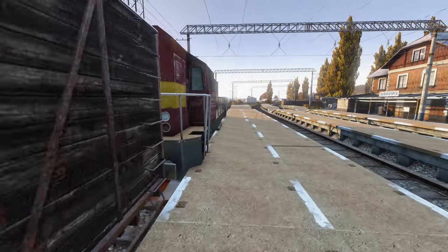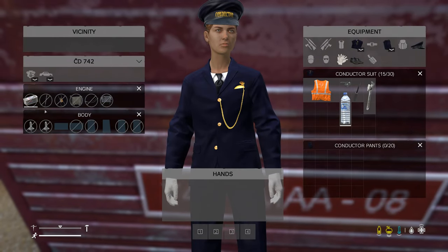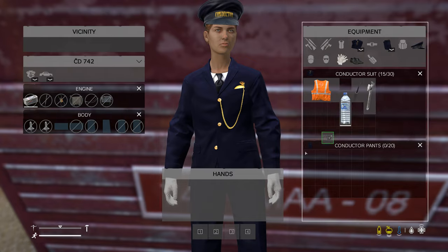I've loaded the train up now, so let's close that up. I'm not sure if we actually need to fuel it or anything — it looks like it's got body parts and everything. Let's see if it'll start. We've got a whistle and things as well, let's see if that works.